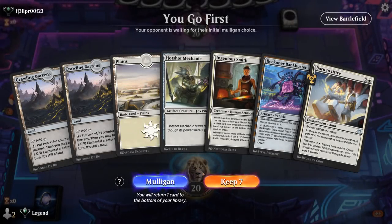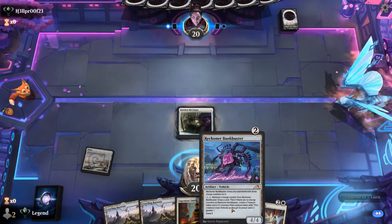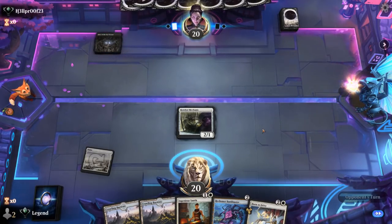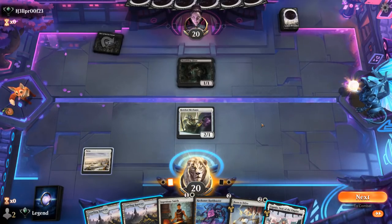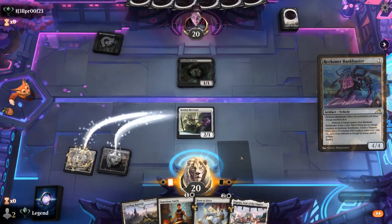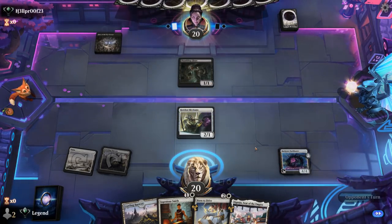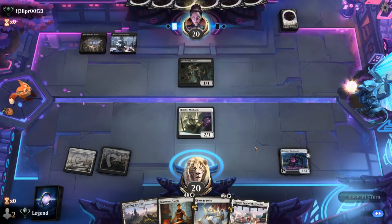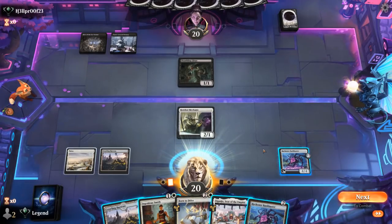We're on the play with a promising hand — Mechanic into either Smith or Bankbuster. Bankbuster and then crewing with Born to Drive could be a powerful start. Shambling Ghast — not exactly what we were hoping to face. I can play Bankbuster and pass, or I can trade here but can still use the Mechanic to crew Bankbuster at least once. Opponent passes. Probably fine to crew Bankbuster, attack — they might chump and take out Mechanic — and then I'm okay playing Ingenious Smith. Could be a Deadly Dispute situation too.